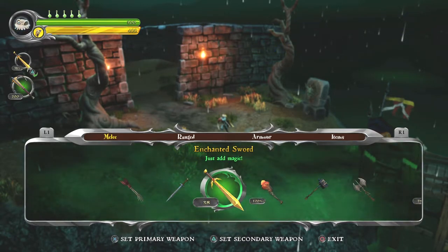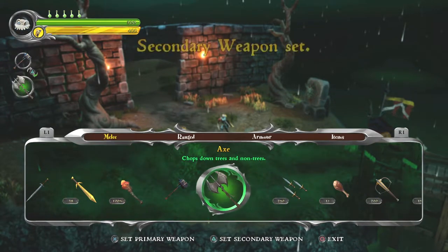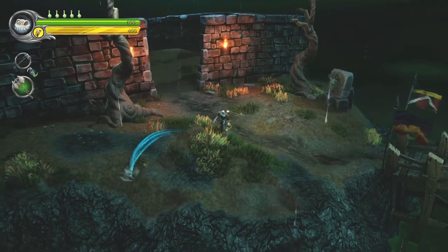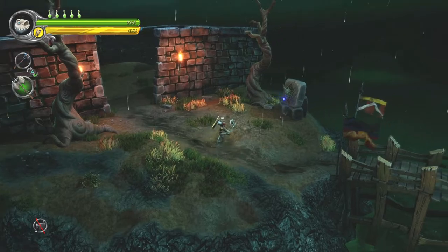The best weapons for this mission are probably the hammer, because you need the hammer for the big guys, and the axe, because it's got a nice bit of range to it and it's quite a damaging weapon. Regardless of what I said about the axe, my opinion of it as I've been testing this game has certainly been changing. Let's go talk to this gargoyle.